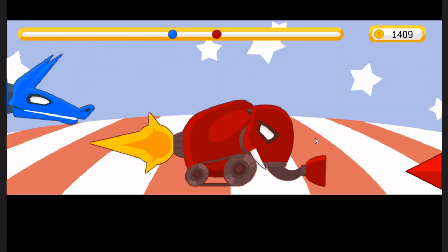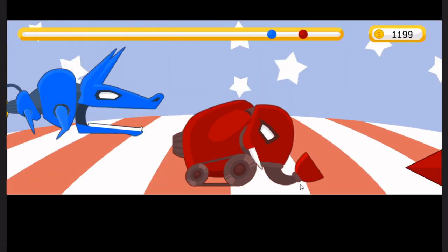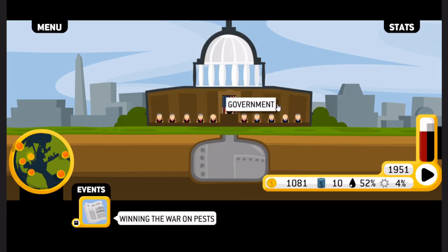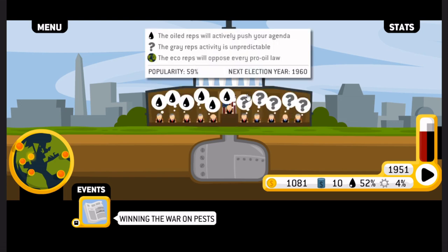It's just as simple as tapping on the elephant. Oil reps will push your agenda. The president is oiled — yes, okay, now we can start doing evil things. Eco reps will oppose every pro-oil law. The elephants didn't crush it the way I thought they would, so it's good that I actually gave some to the donkey party as well. Most of the representatives are oiled — this is good.